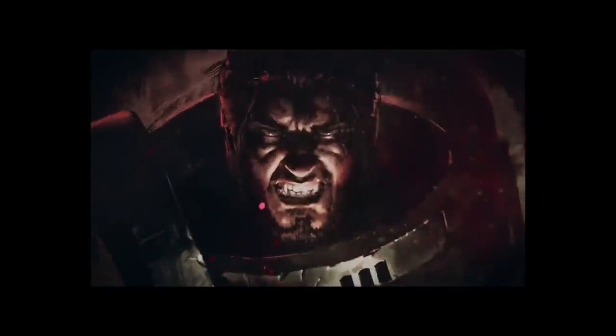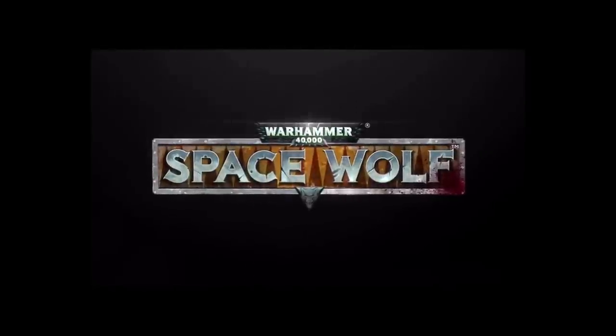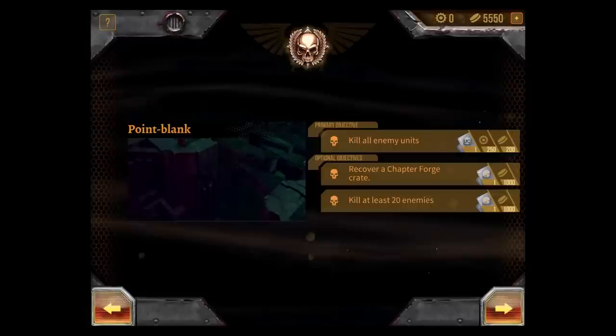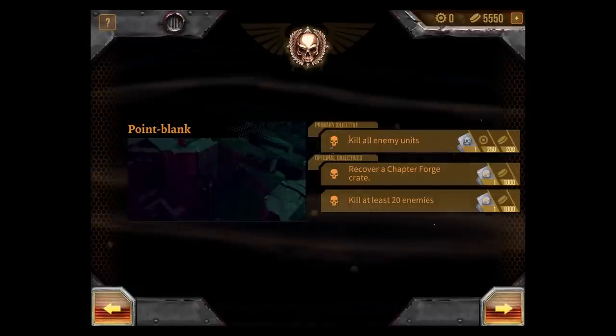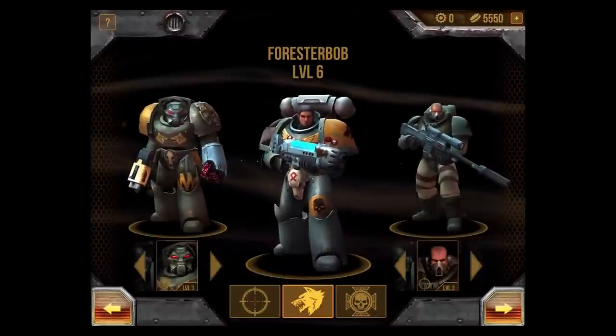Let's talk about the mission. Mission 5 has you marching through a Chaos Fortress, taking out Chaos Space Marines left and right. These enemies are stronger than previous versions at 260 health each. Further, you will find that at least three of them are wielding heavy weapons, typically LAS cannons, and buffed with two defense armor.